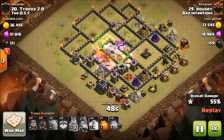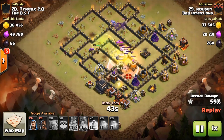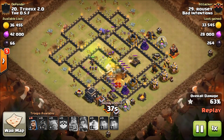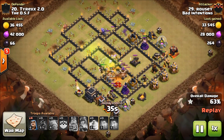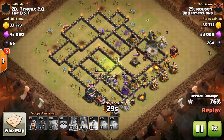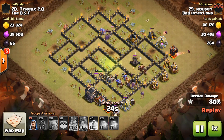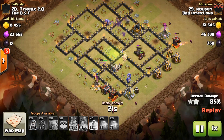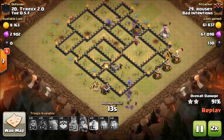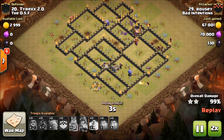Here come a few hogs just to help out — Rousey threw these in to get that mortar so the splash wouldn't keep hitting her core. She drops hogs on the other side targeting the wizard tower, cannon, and air defense. There's a bomb they're going to hit and they'll be pretty weak, but these hogs are healthy enough to finish it off. There are just overwhelming troops left on the board and this base is completely devastated. Excellent job by Rousey.